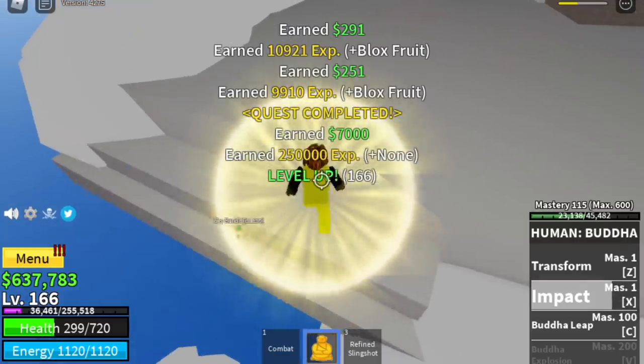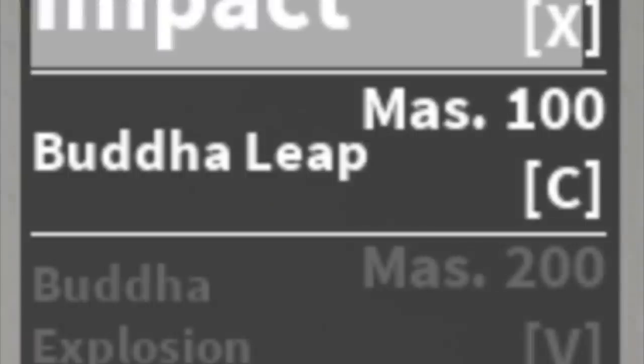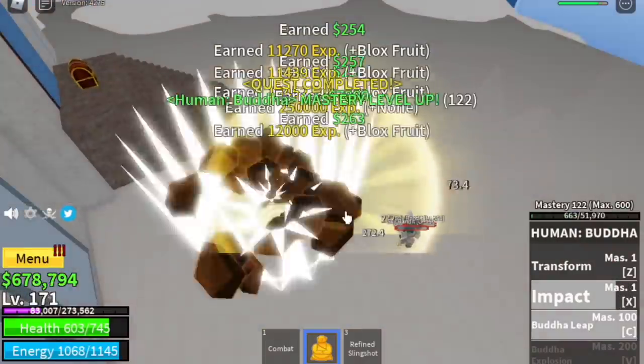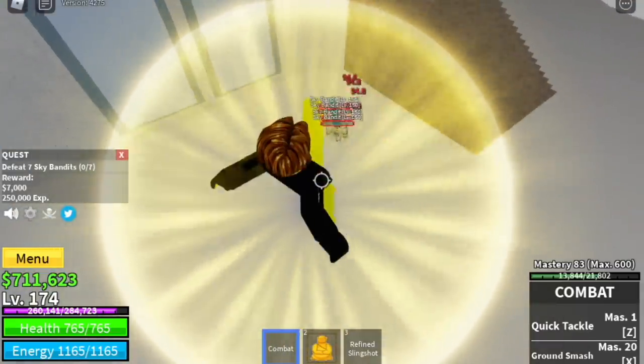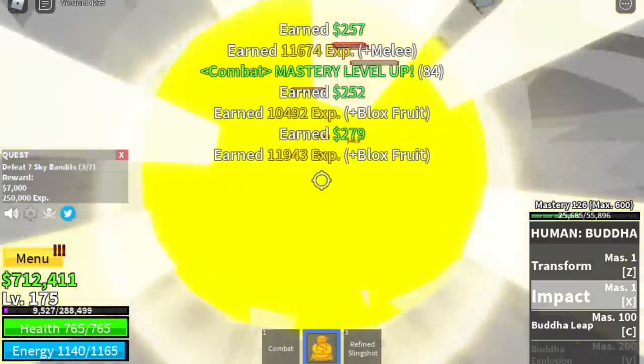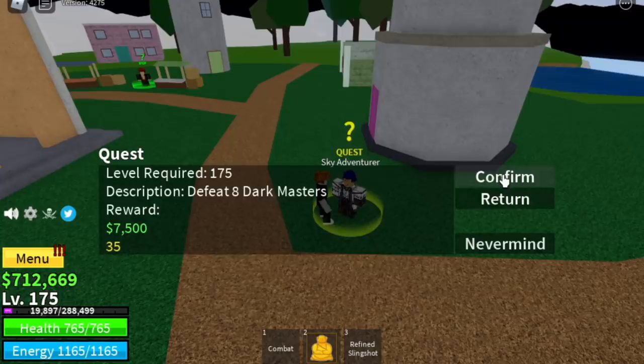While leveling up here, you will be unlocking one of your skills at Master 100: the Buddha Leap. Leveling up our Buddha Fruit will be faster now because we won't be relying on just the impact — we can also use the Buddha Leap. The next set of mobs is the Dark Masters.